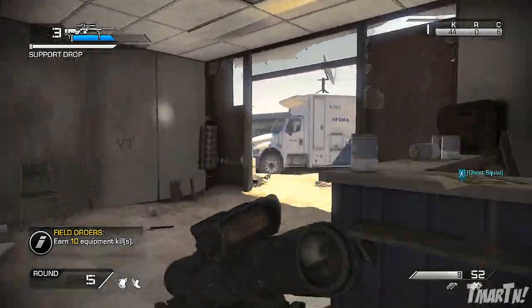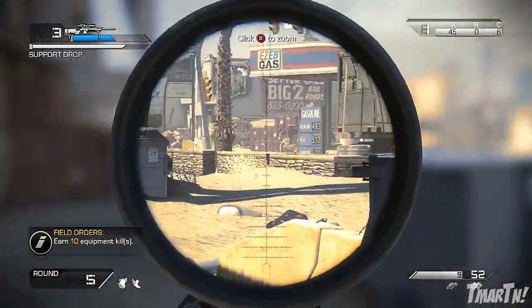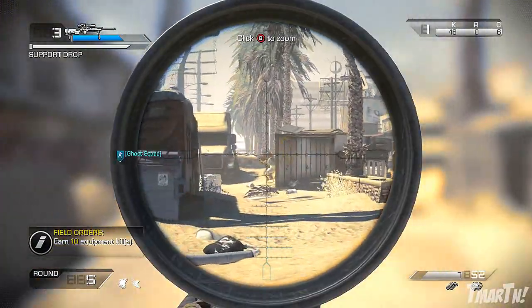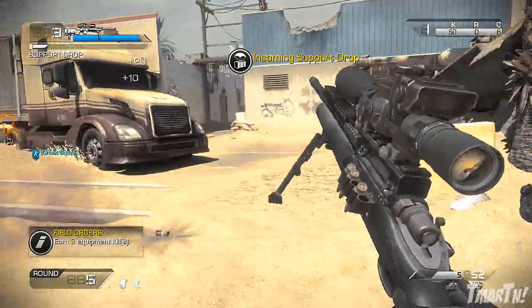LMGs are great in this mode, but when you're sitting there reloading for 4 seconds as 30 guys come at you, you're going to be screwed. The pistol is great for reloading quickly, and it also comes with a ton of ammo. When you get your full restock of ammo, it gives you a ton — you aren't going to run out very quickly. So that's also kind of a little pro tip for you guys.